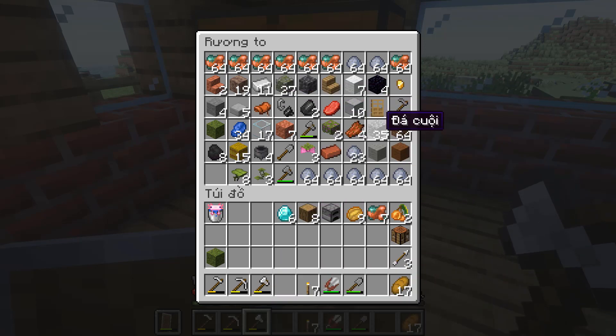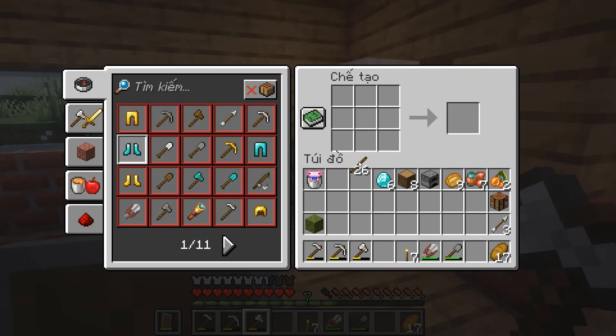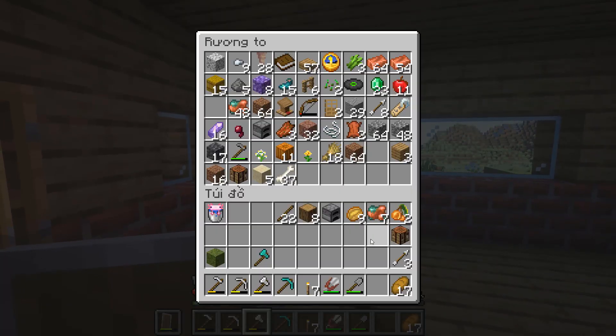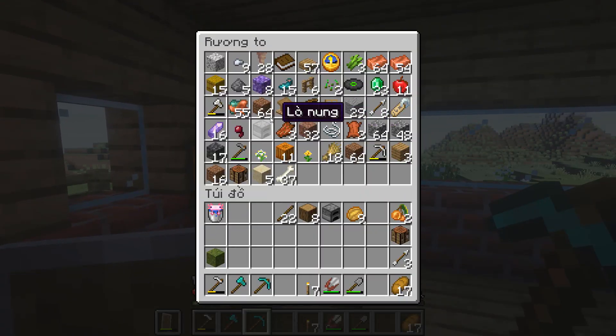Bây giờ thì mình cần chế tạo lại dụng cụ các bạn ơi. Mình sẽ chế tạo 1 cây rìu kim cương, 1 cây cuốc kim cương. Thế là 6 viên kim cương đã bay màu nhanh cực kỳ. Tiếp đến thì mình sẽ bỏ đồng thô vô lò, rồi sau đó mình sẽ lấy xương ra ngoài.